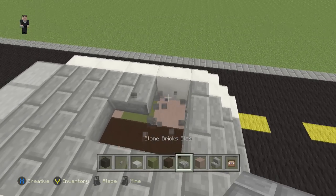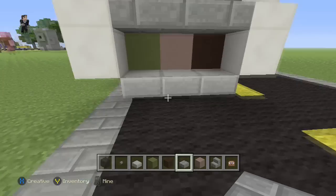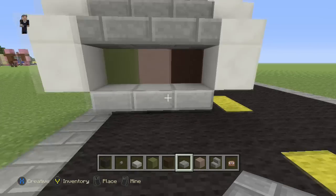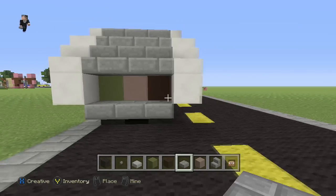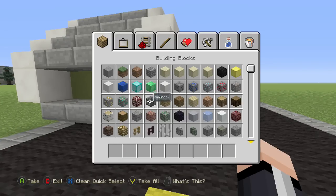Now our stone brick slabs on top — fill in that gap. Now we need to add some detail, so let's flush out our inventory. Let's replace that with stone brick stairs — actually that's right. Now we can flush our inventory and go grab some glowstone.